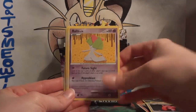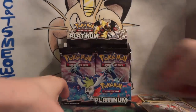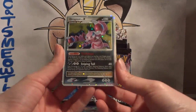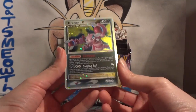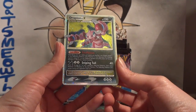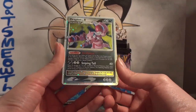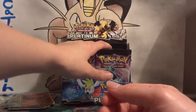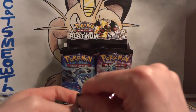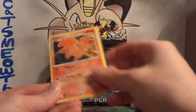Pack eight: Diglett, Lickitung, Ralts, Carnivine, Honchkrow G, another Crobat G, Seviper, and Zangoose. My reverse is a Vulpix. And my rare — nice! Second Level X of the box: Drapion! Tri-Poison is pretty cool — you flip a coin, if heads, you choose one of the Pokémon, that Pokémon is now poisoned with three damage counters instead of just one between turns. An insane poison. So, two Level X and we're only like 10 packs in — maybe you pull more Level X per box, or maybe I just happened to pull them all in the beginning. We've only pulled one holo so far, so hopefully lots more holos to pull.